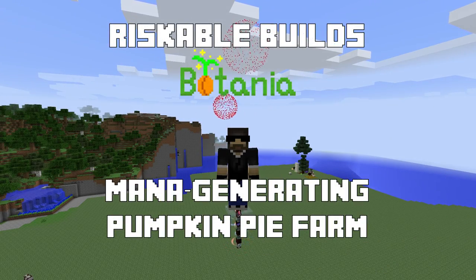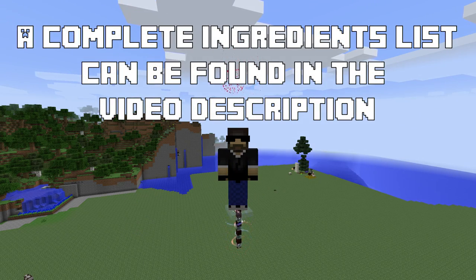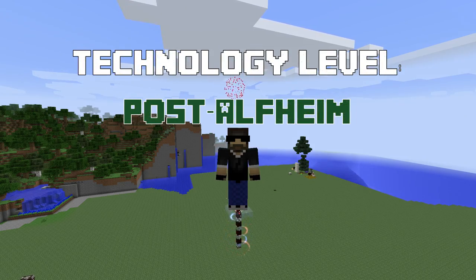Hey there! I'm Riskable and in this video I'm going to show you how to build the coolest mana-generating pumpkin pie farm ever! It's super easy to build and only requires two mono-spreaders. Seriously! Best of all, it generates mana wicked fast. Let's get started.